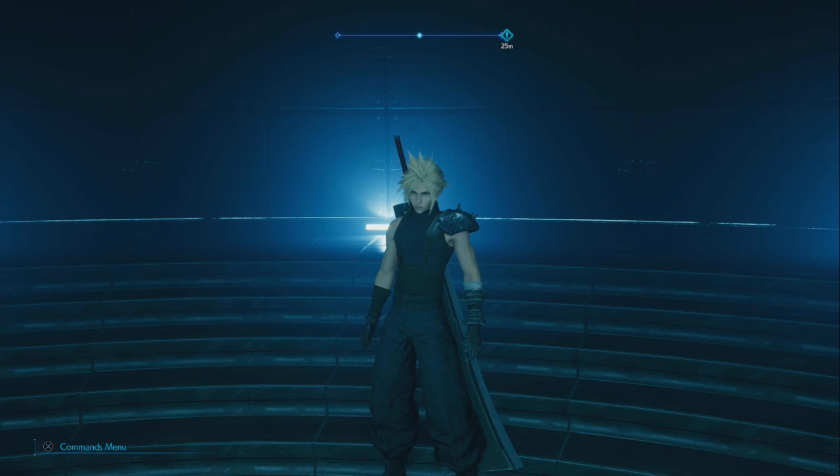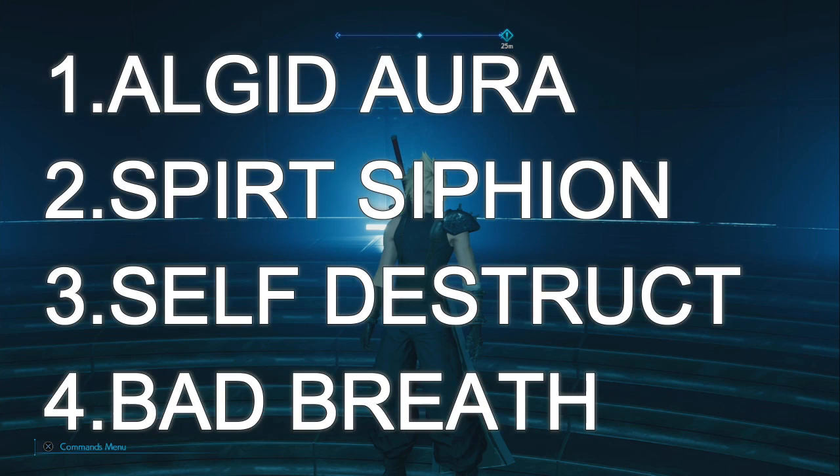The 4 enemy skills you're going to be needing and obtaining are Algred Aura, Spirit Siphon, Self Destruct, and Bad Breath. The first 3 enemy skills are easy to obtain and there's multiple ways to get them, but the most difficult one — Bad Breath — is the last enemy skill to obtain due to the fact that there's only one way to get it.